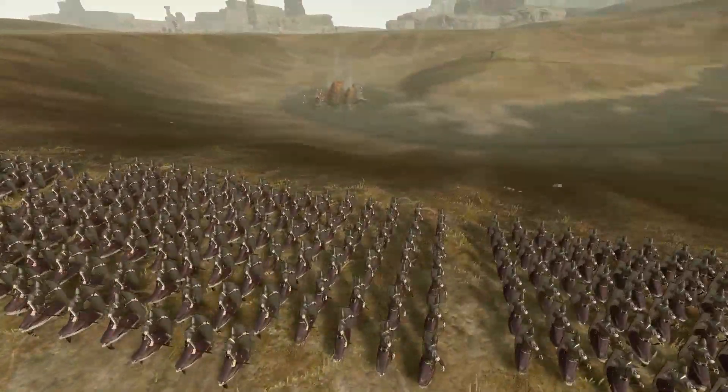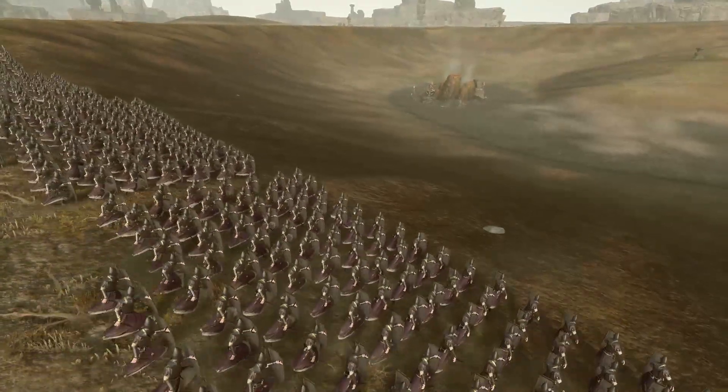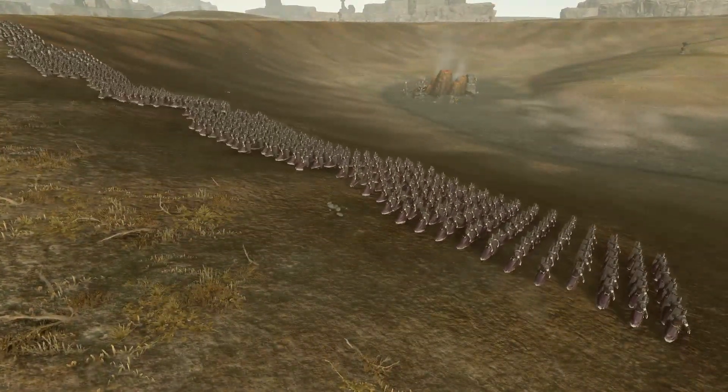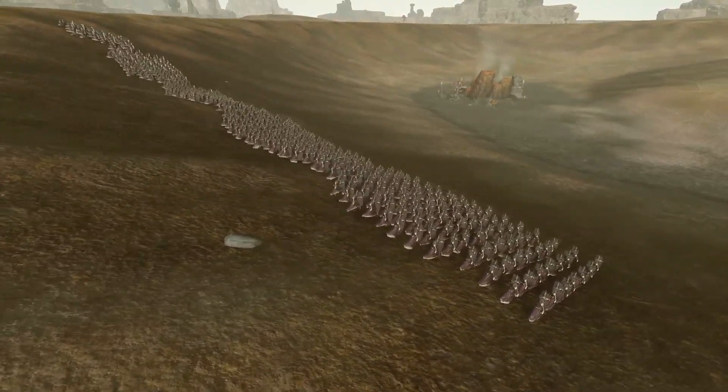We all know that being uphill gives us certain advantages, but do you know what those advantages are? Entities speed up when running downhill and slow down when running uphill. This is all relative to how steep the slope is.